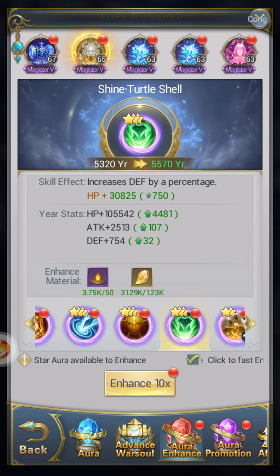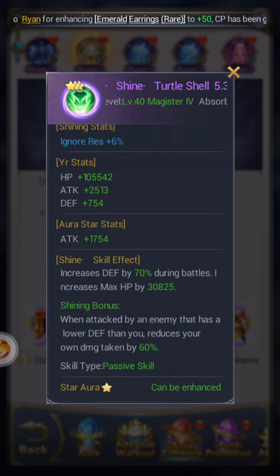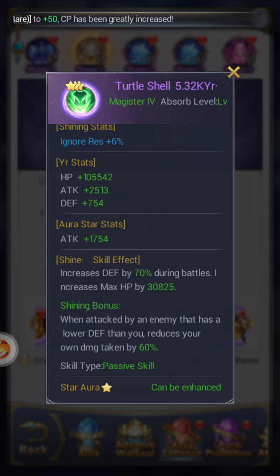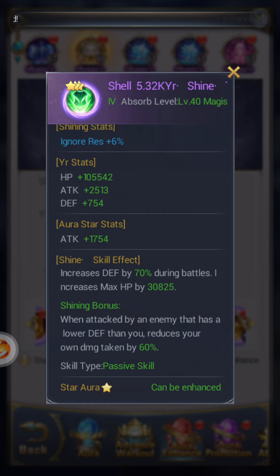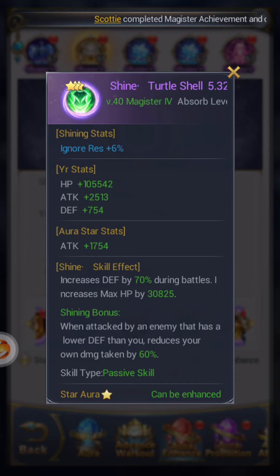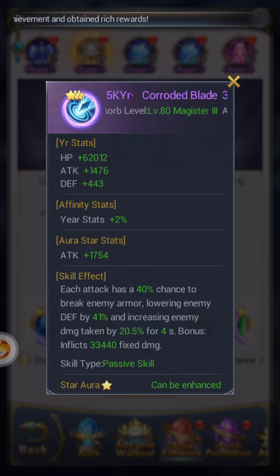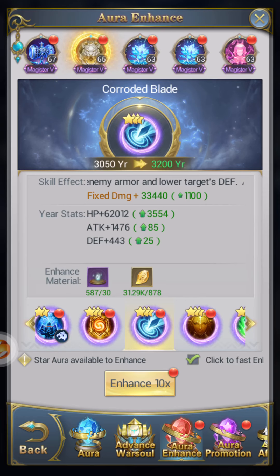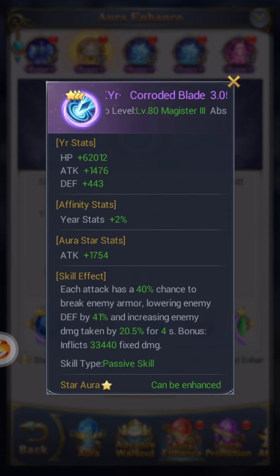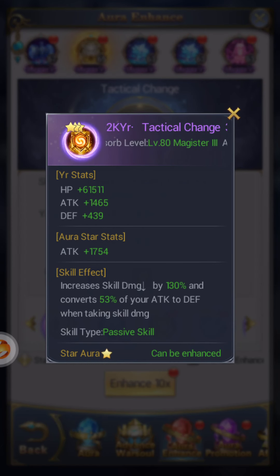As long as you have something along the lines of defense or health it'll work out. I have a Turtle Shell — I was lucky enough to get the shiny one — that when attacked by an enemy with lower defense reduces your own damage by 60%, increases defense by 70% during battles, and max HP. I also have Angel Guard, which is really good and has been helping me out — I was able to defeat someone with three million more CP than me thanks to this build. I have Corroded Blade, which I'd classify as a defense aura since it decreases damage taken and breaks enemy shields.